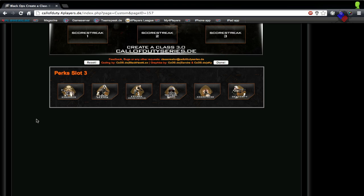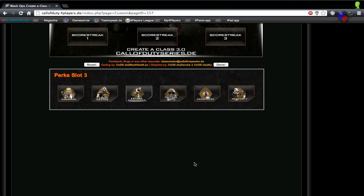For Perk 3, there are some good ones. Extreme Conditioning is obviously pretty good, and Dead Silence allows you to move silently. Awareness lets you sound-whore more, but I don't really sound-whore, so I'm going to go with Extreme Conditioning.